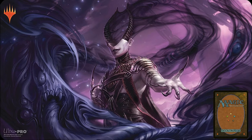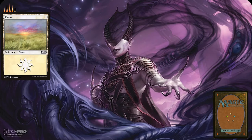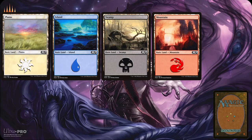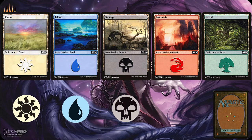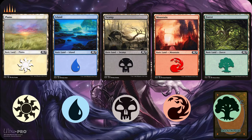Mana is what you use to play just about every card in the game. This resource is mostly generated by land cards. Land cards can be played for free once per turn, and the most common land cards are called basic lands. These are plains, islands, swamps, mountains, and forests, and they tap for one white, one blue, one black, one red, and one green, respectively.